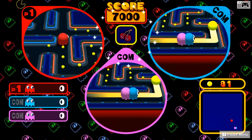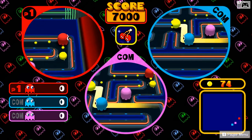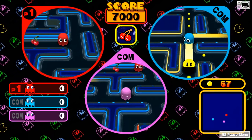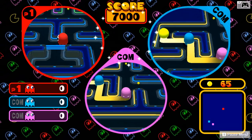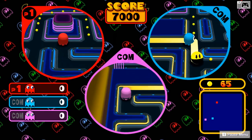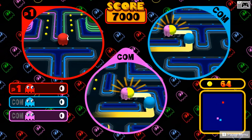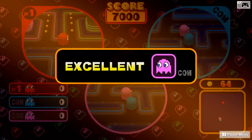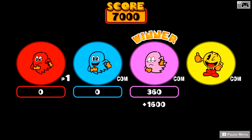I'm gonna try and hand him off here. Yeah, I think he got away. Is he gonna go for the cherry? No he's not. Keep an eye on the blue screen there. All right, good job pink — pink's a winner.